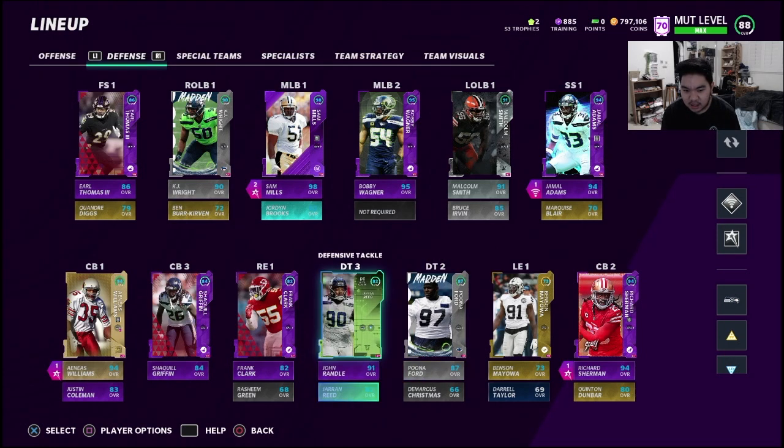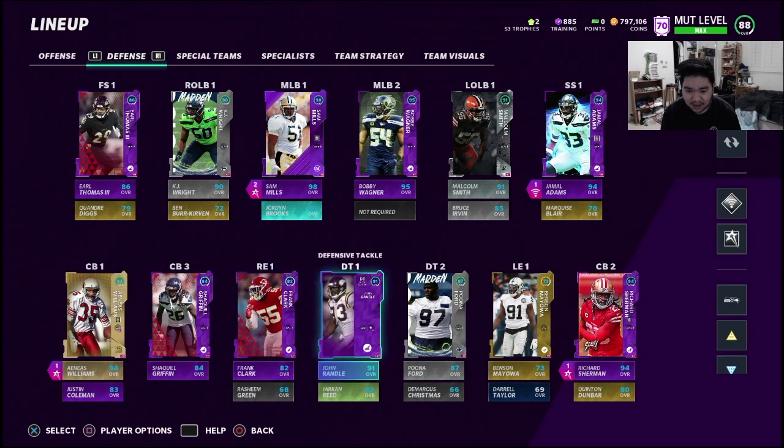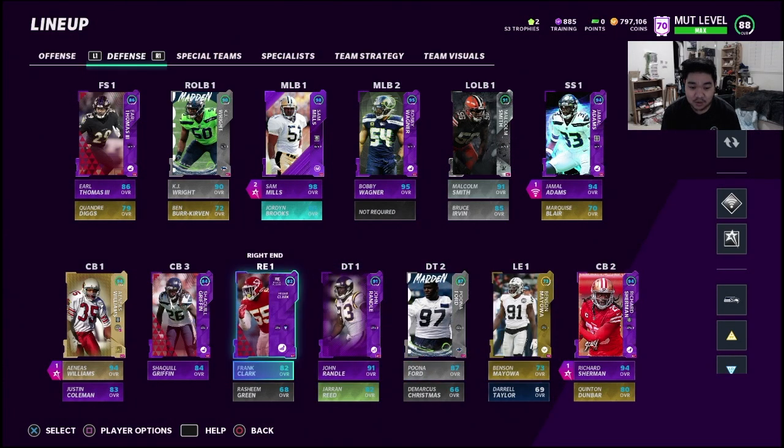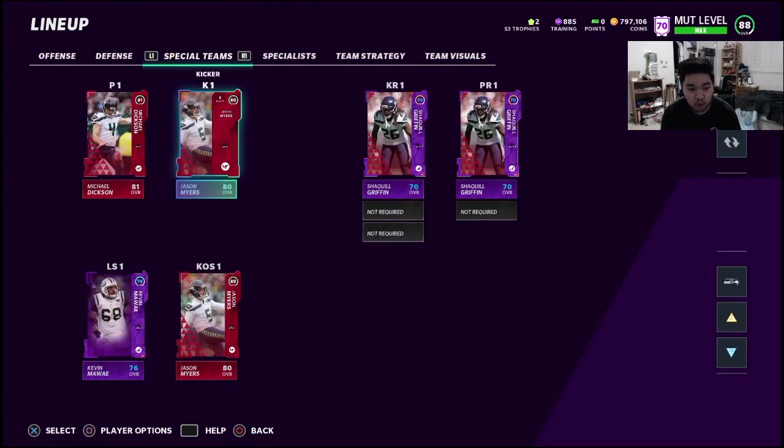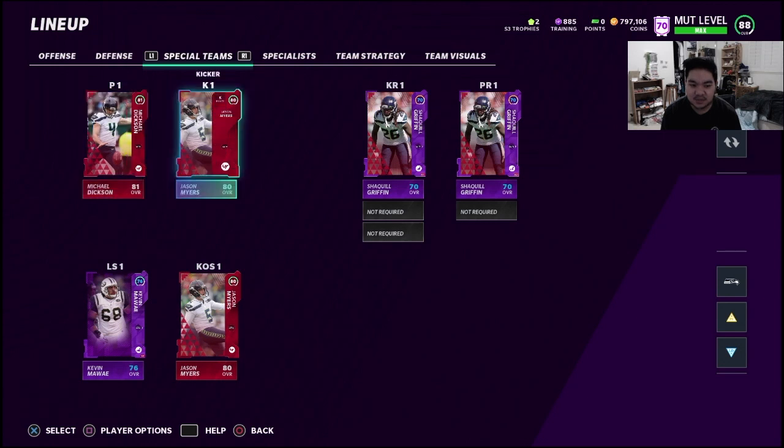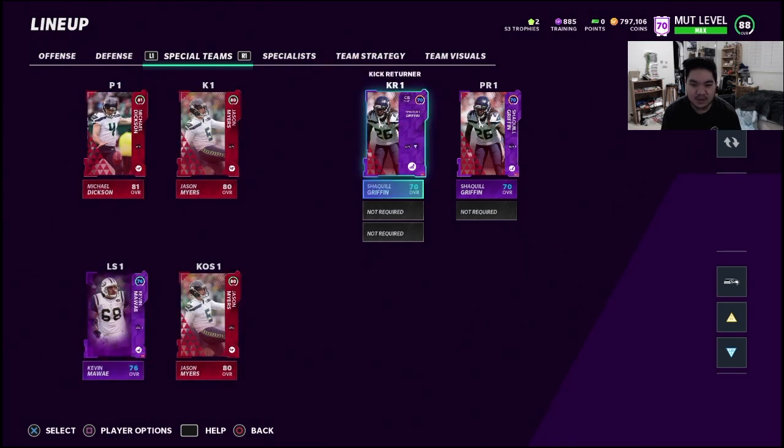At the D-line I'm not sure how I feel. We've got Randall, Puna, and Jaren Reed. I thought D-line didn't matter too much, but using Mathis and Abraham on my real team showed me it does matter. We'll see how it goes. Special teams: Dixon, Myers, and Mawai at long snapper. I'd rather not lock Golden Tate or anyone in at kick returner — Shaq Griffin will be the specialist.